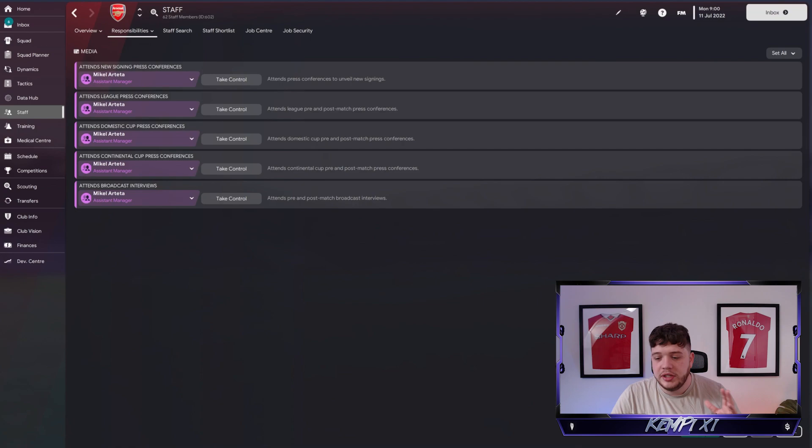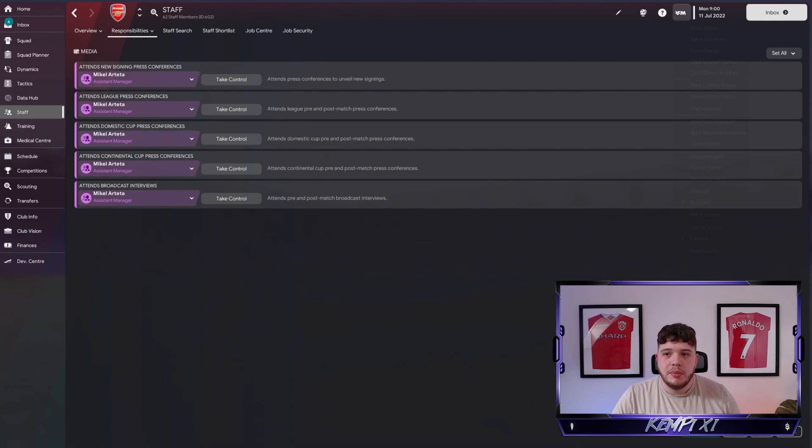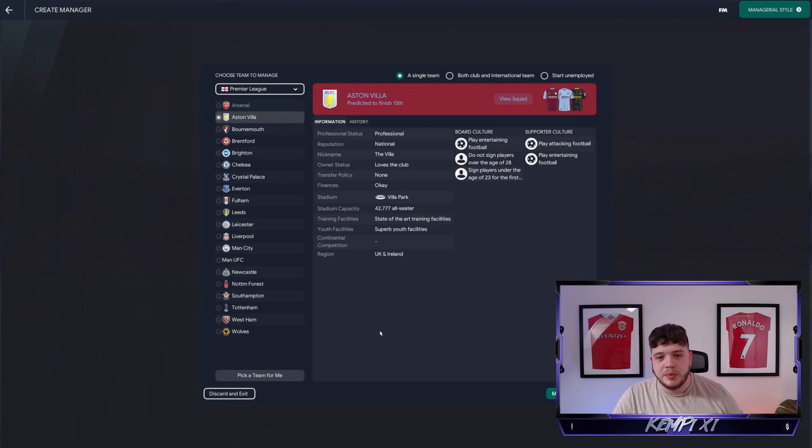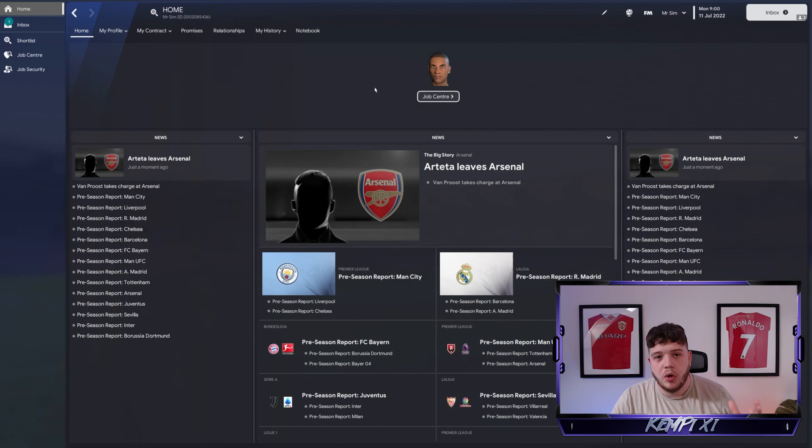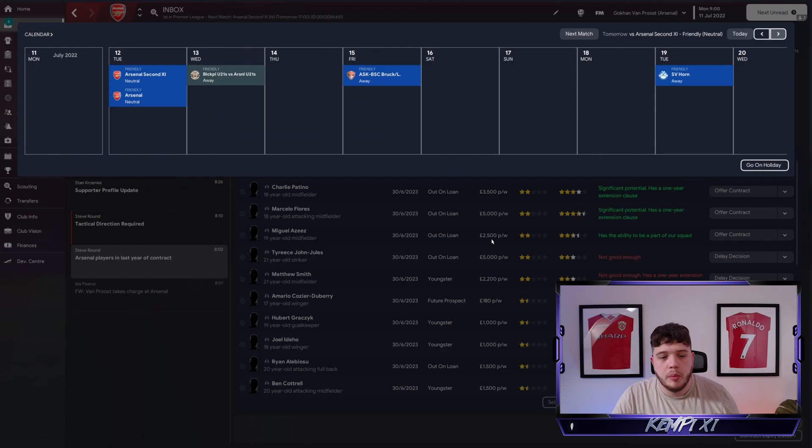Give Arteta the reins of the club - delegate as much as you can, including tactics and training. That is all Mikel Arteta; you are simply the director of football. If you want to watch what Mikel Arteta does, you'll make another manager - Mr. Sim - who I use to watch games. You obviously want to watch the games but you can't do that as the main manager without taking part, so you make a second unemployed manager - Mr. Sim - who can sit in the games for you.